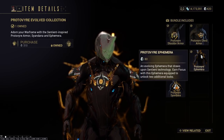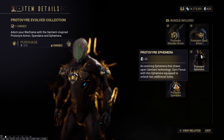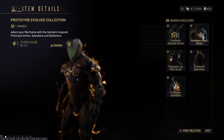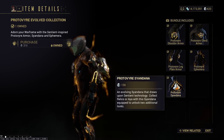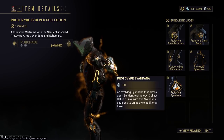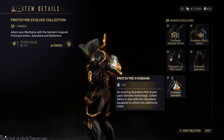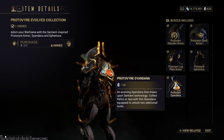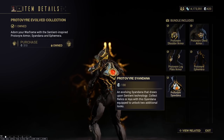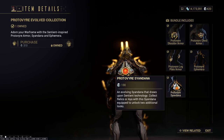The Proto-Vire ephemera requires you to earn focus with this ephemera equipped to unlock the two additional looks. So yeah, make sure you do have everything equipped on your Warframe. And then the Proto-Vire Cyandana — collect relics or Aya with this Cyandana equipped to unlock two additional looks. This will mean you need to get 15 Aya or relics, and then it'll unlock the second tier for the Proto-Vire Cyandana.